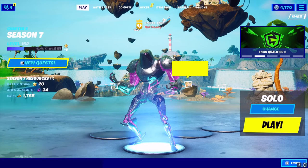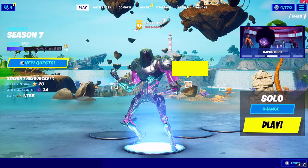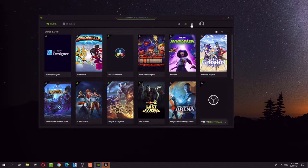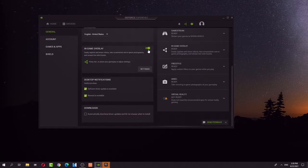I'm gonna show you how to get rid of the microphone icon in the corner. You're gonna go to GeForce Experience, then go through the settings, and next you're gonna go to overlays and turn it off.